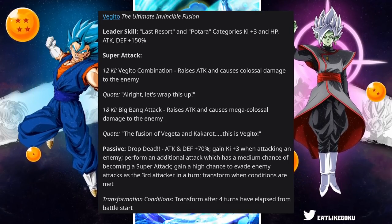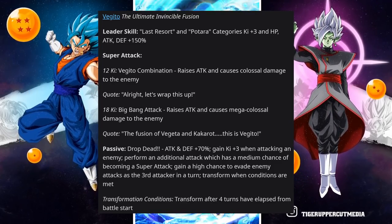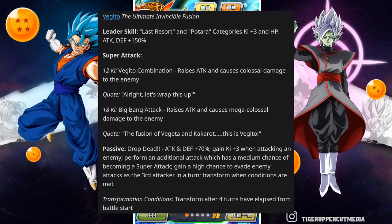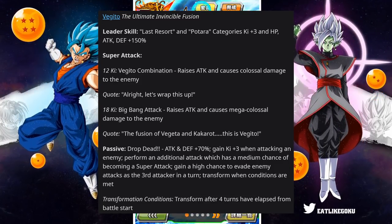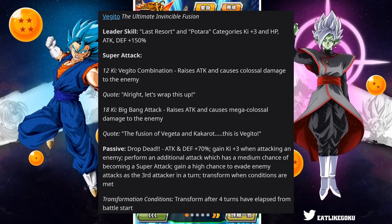The passive is attack and defense plus 70%. Gains ki plus 3 when attacking an enemy, performs an additional attack which has a medium chance of becoming a super attack, gains a high chance to evade enemy attacks as a third attacker in a turn, and transforms when conditions are met. The conditions are super basic — you just have to be on or past the 4th turn of the battle and he will transform into Vegito Blue.